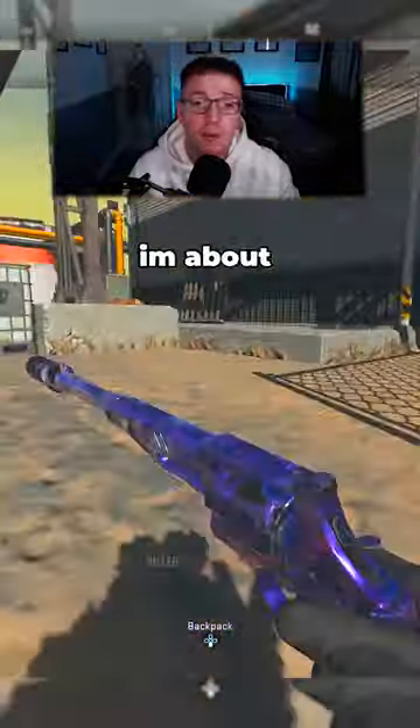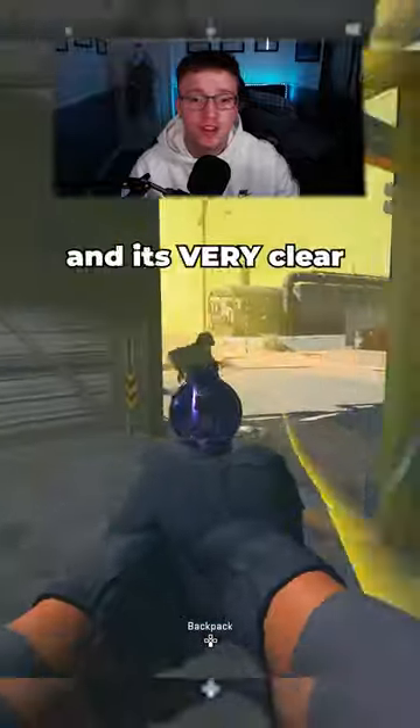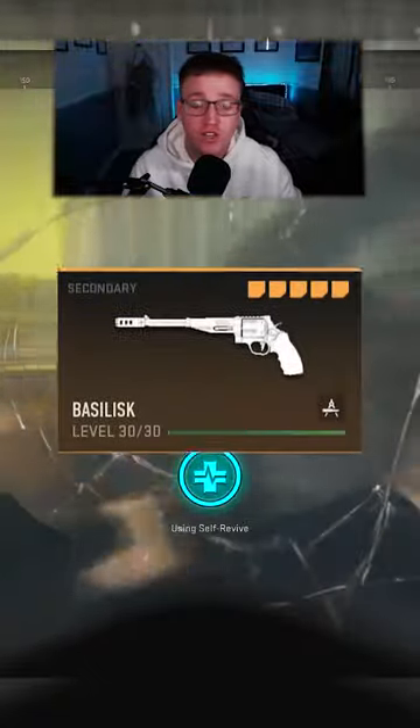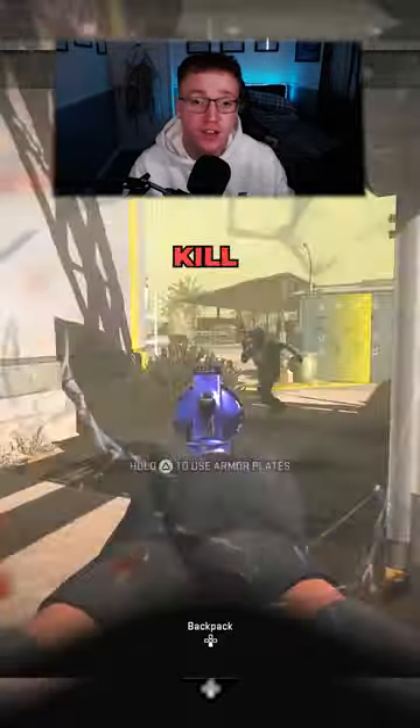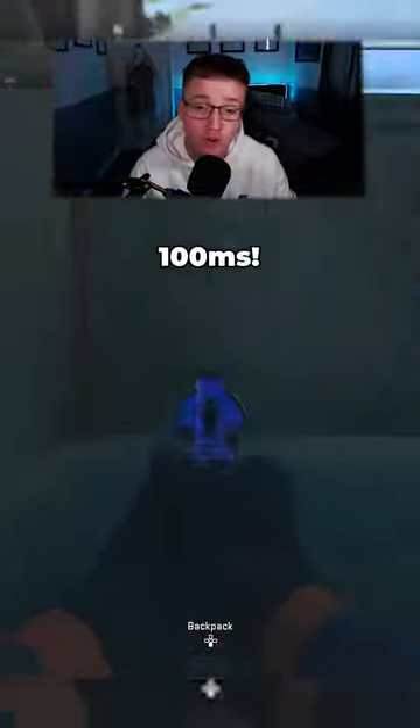Warzone players, I'm sorry. I'm about to show you a build that is going to break the game. This gun is starting to become popular lately and it's very clear to see why. The Snake Shot Basilisk — it's a two-shot kill and it has a way quicker time to kill than any other SMG by over 100 milliseconds.